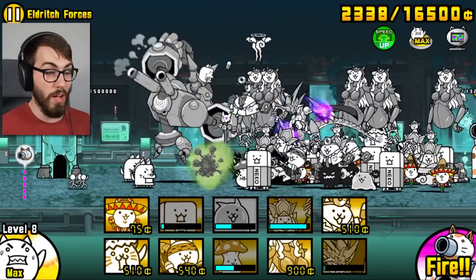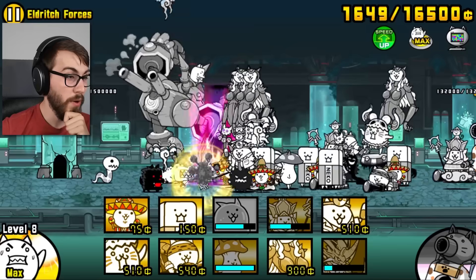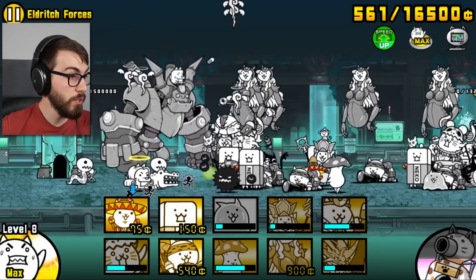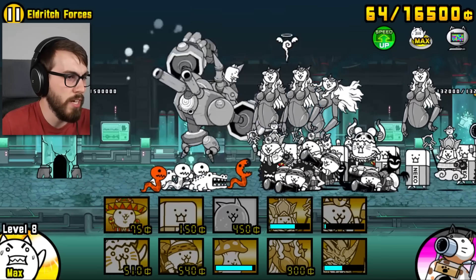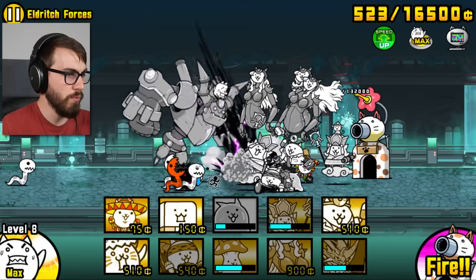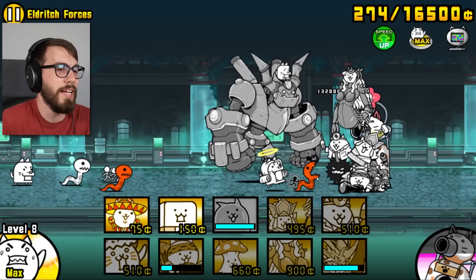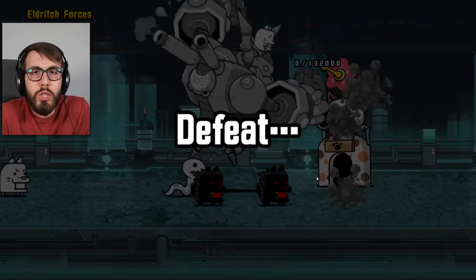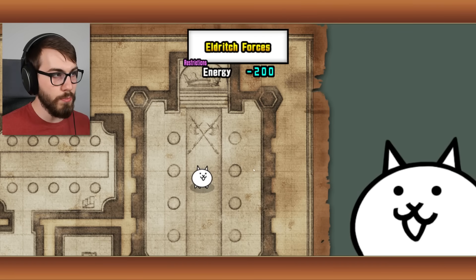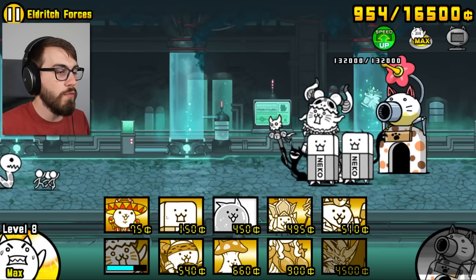We took out this guy. We're just chilling. At this point I have more money than I need, but I don't want to throw out my Awaken Bahamut yet, so I'm not putting on the Cat CPU until I'm ready. We had some good freezes going on there for a second. Maybe the Cat CPU is making good choices. If we could just get that slime in - this guy is punching us so hard right now. 41%, that was like twice as good.